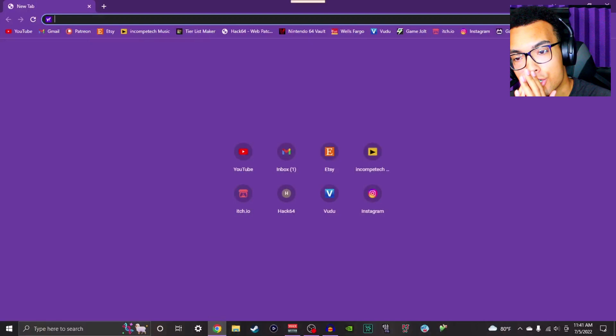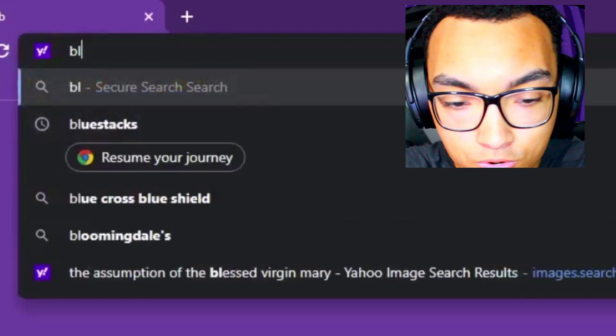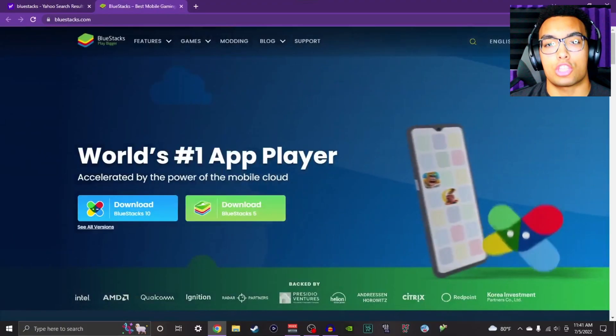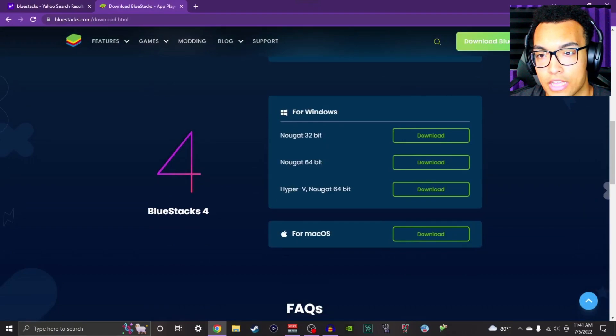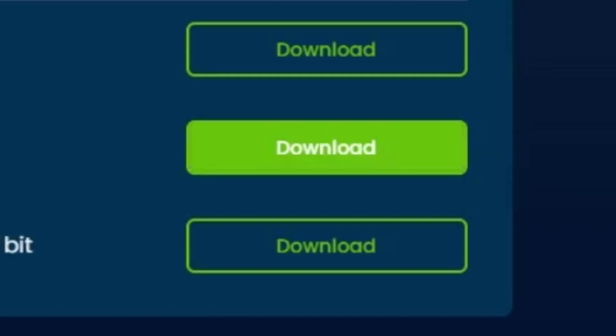Enough of this nonsense. You guys want to know how to play yourself. Step 1: you want to go to your web browser and type in BlueStacks. You want to go to the first link — the official link. I'll leave the link in the description below. So now that you're at this site, you want to go to 'See All Versions' and scroll all the way down to BlueStacks 4 and get the 64-bit one. You don't want the 32, you need the 64, and you hit download.